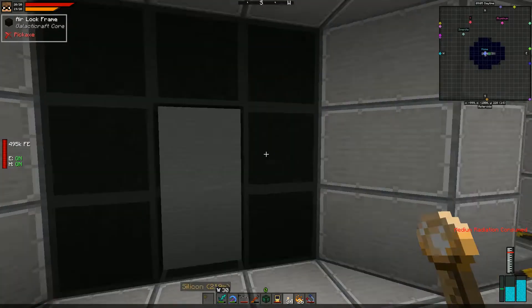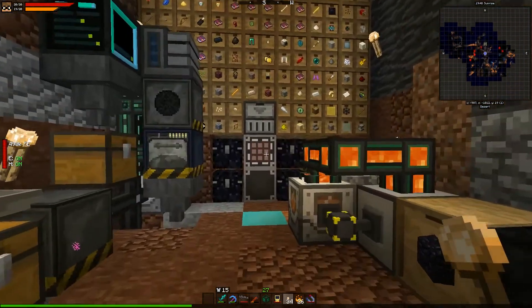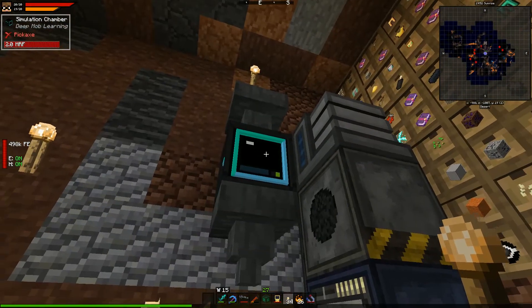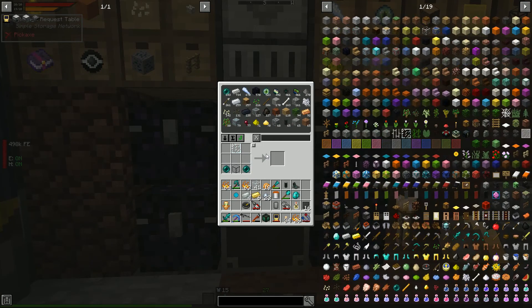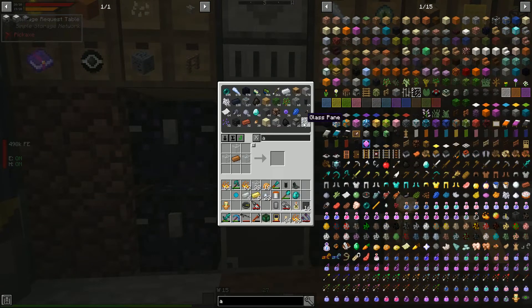Making resonant ender will require a magma crucible, which was already on our list. We have a ton of ender pearls from our mob learning setup. If we're going to need resonant ender as a constant resource we'll probably want to automate the ender pearl production. A magma crucible requires a portable tank.